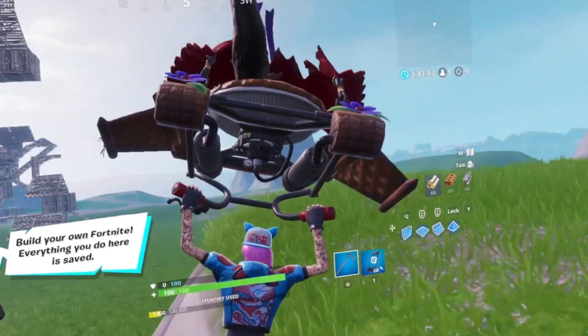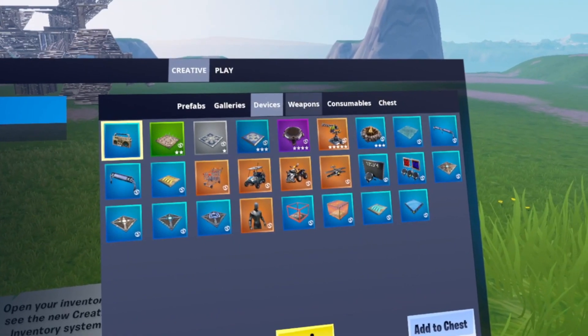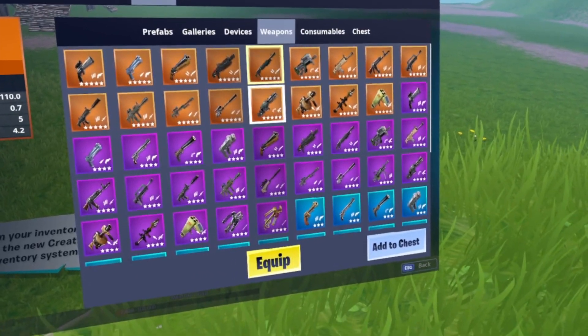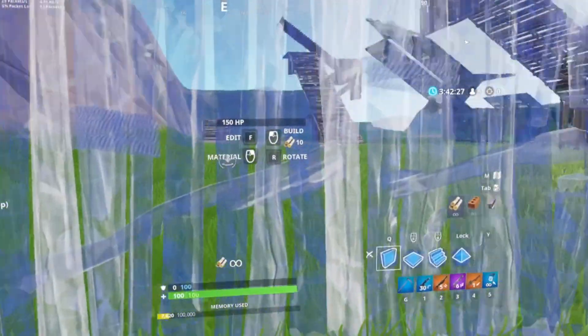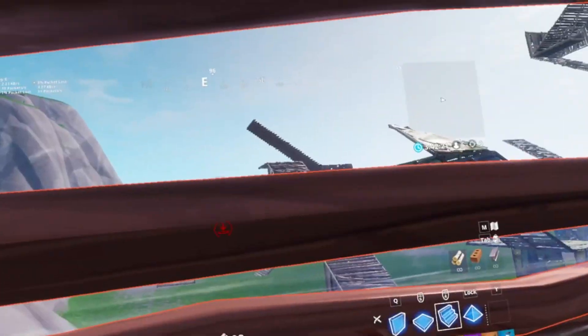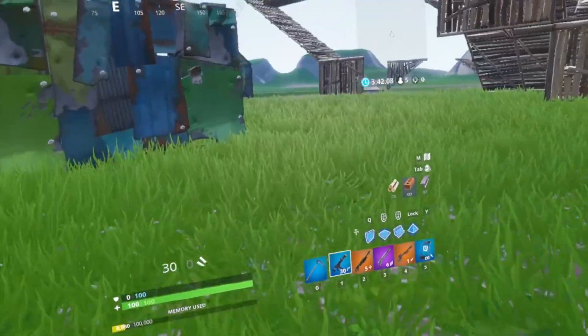I've been playing around, not with the VR — just practicing builds in normal mode. I want to get a weapon. I want a pump shotgun, a pistol, a sniper, and this SMG. This is crazy. Can we build? Of course we can build. This just feels weird. We're cranking virtual 90s, bro. It's over.